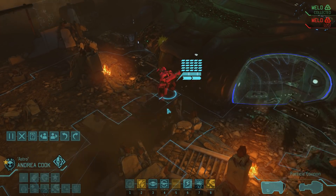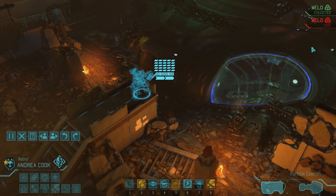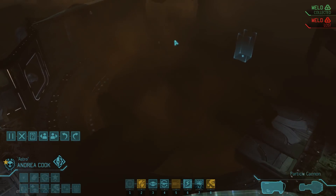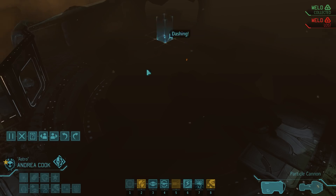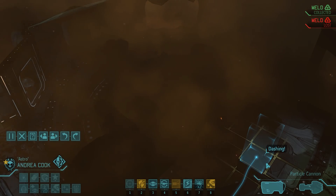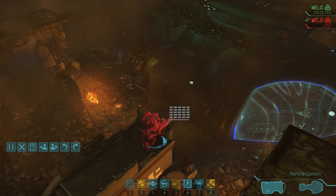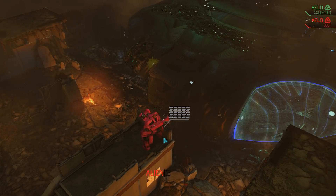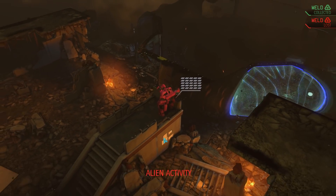Now comes the tricky part — we still have to take out an ethereal and a muton elite. Both enemies are stationary, so we can go on overwatch as long as we want and they will never come closer, which means we have to activate them and give them a chance to react. Luckily we have not yet suffered any damage. A reload puts us back up to full capacity and then we can move in and see what we're dealing with.